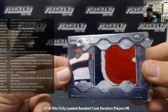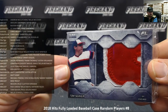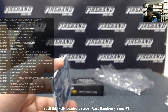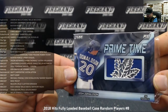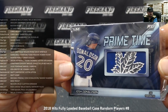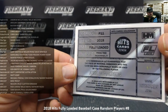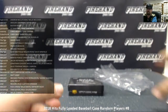Then we got a Tom Seaver jumbo jersey piece — jumbo patch. Tom Seaver belongs to Gene Clip. Serial number on that one is 1 out of 3. Last card of the box is a prime time piece — wow, that's really cool — Josh Donaldson, it's like a maple leaf, off the batting helmet or something. Josh Donaldson goes to IBM 1207 with Panetta and Ramirez. That is a 1 of 1 right there — good old prime time memorabilia piece. Congratulations.